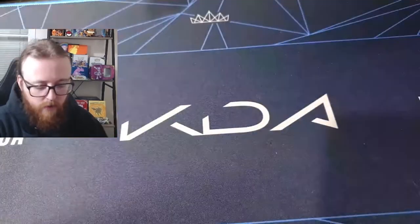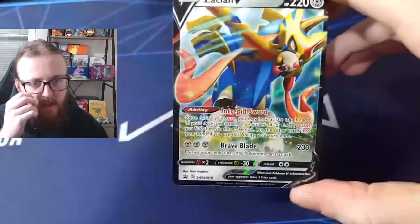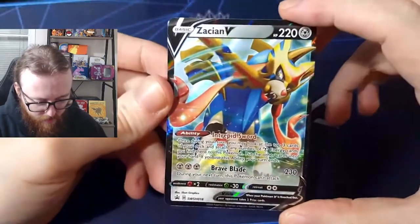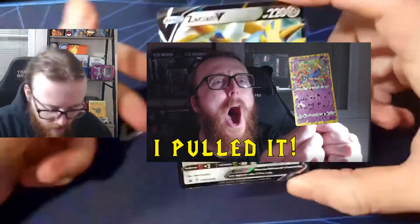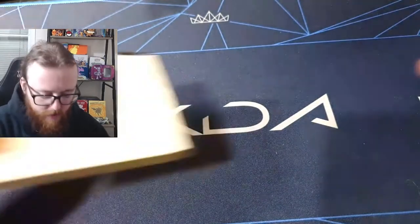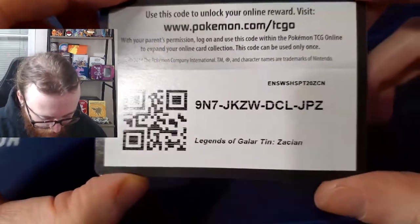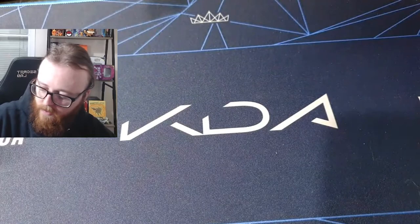The promo card is a Zacian V, but this is actually not my first Zacian — I have the Zacian amazing rare from Vivid Voltage right here, and I also have the Zamazenta one as well. Here is the online code for all the online coding gamers — Legends of Galar tin, Zacian. That's one side. Now let's have a look at the packs.